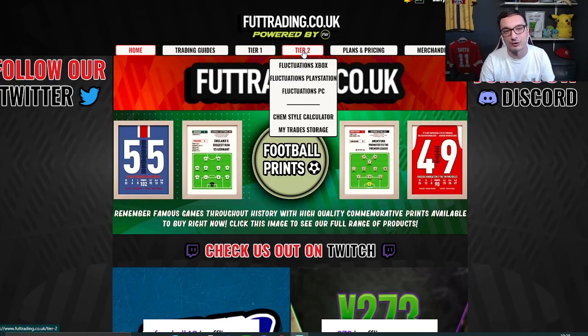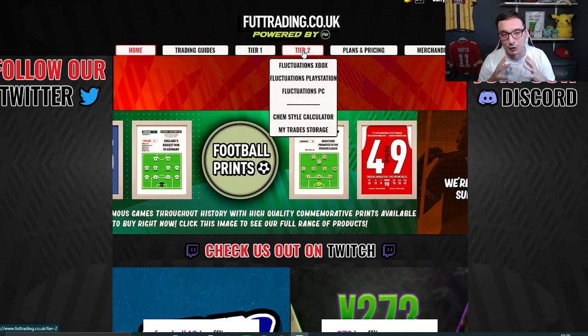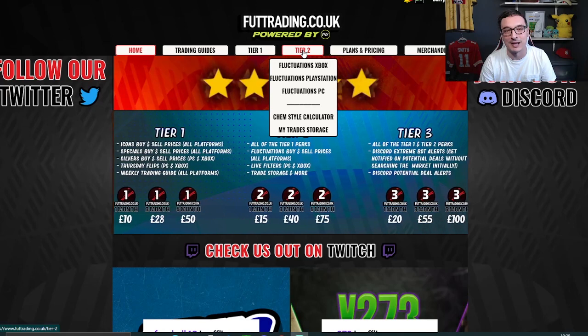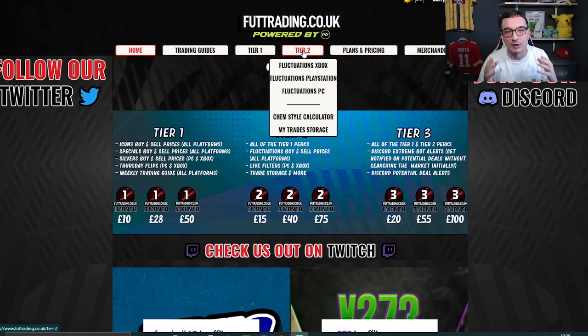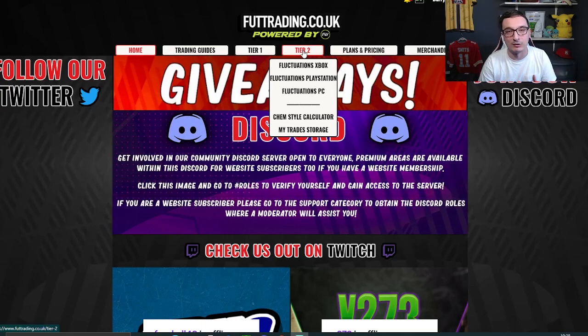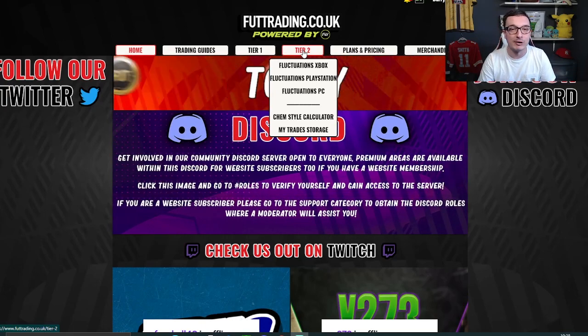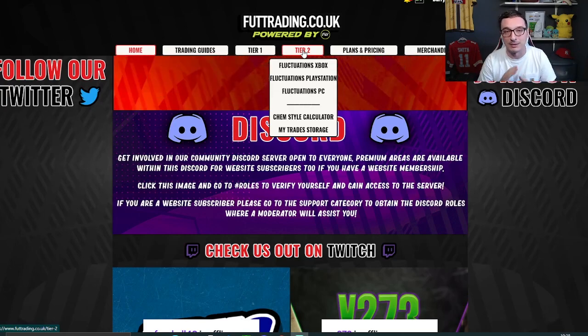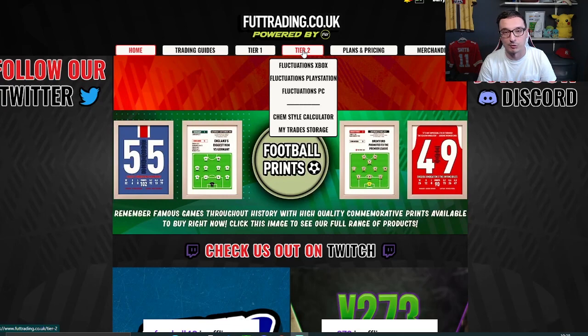The access for Tier 2 includes fluctuations. This is an area of the site that is incredibly overpowered. It tracks the market 24 hours a day, shows you the low point on cards, the high point on cards, the average price that card has been at, and gives you guys an ideal price that you can go and buy that card at and flip it for pretty much guaranteed profit. We don't say it lightly when we say you guys will make millions of coins if you utilise it. If you've already subbed, make sure you join the Discord. If you're debating subbing, join the Discord as well — it's completely free and you can talk to website subscribers directly and ask them what they think.